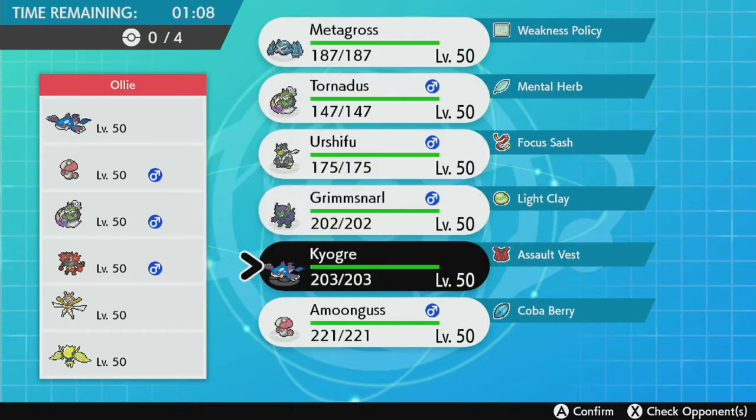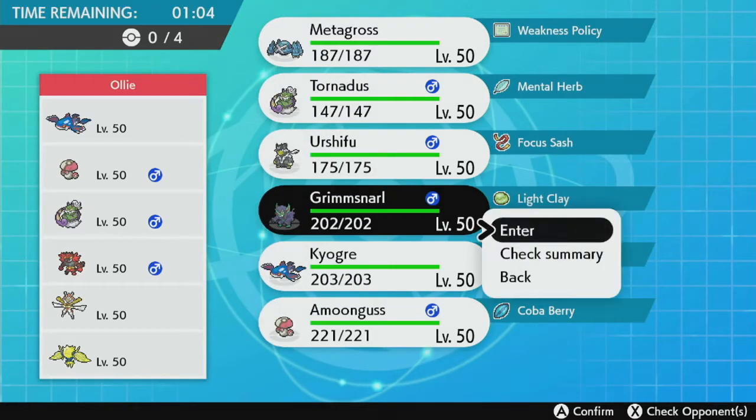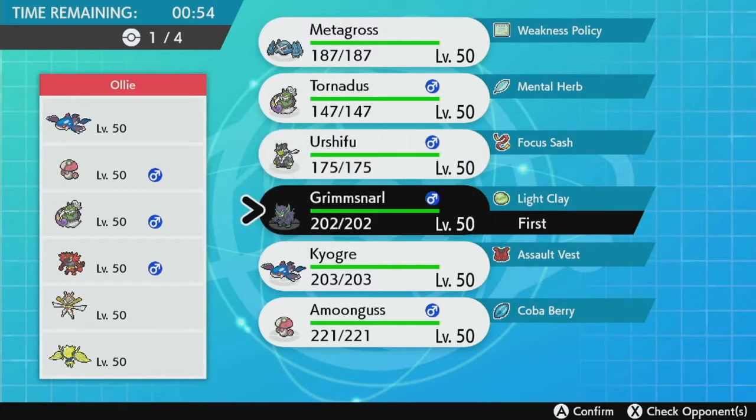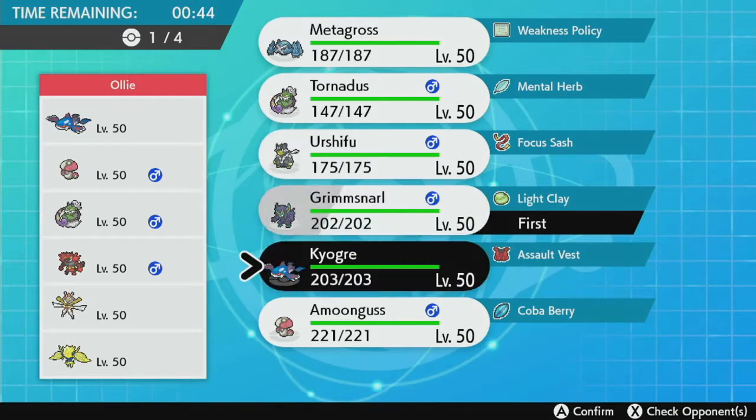I'm going to put out Grim Snarl first, along with Kyogre. Something tells me they're gonna pull out their Kyogre and Tornadus, so I'm going to lead Kyogre and Grim Snarl, with Urshifu next.